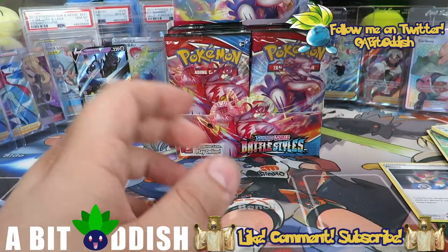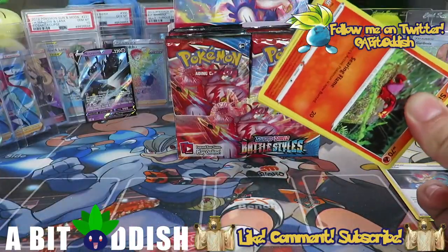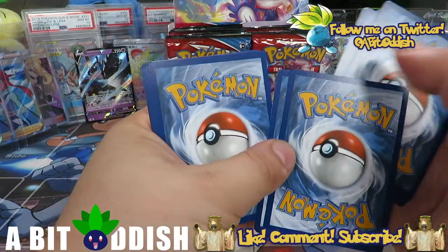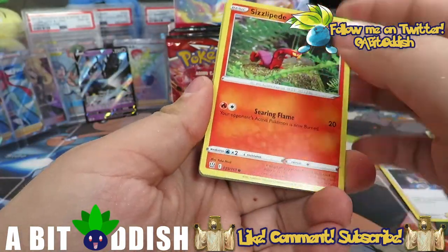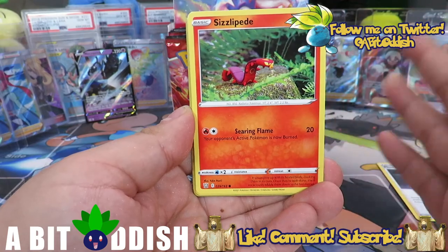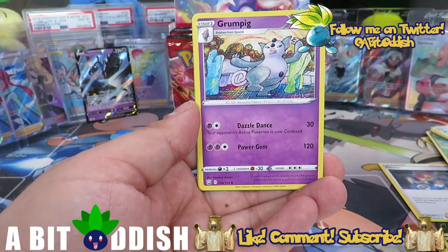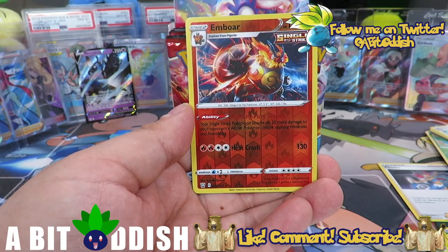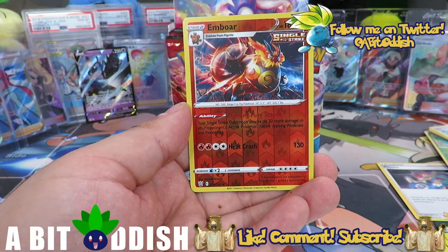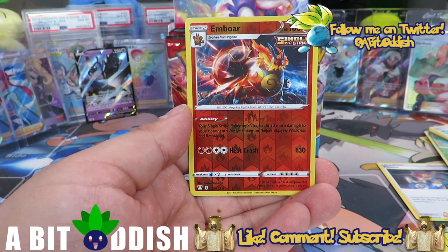It's a cool little mechanic and we know it's going to continue because we've seen some Japanese spoilers for other sets and there are still Single Strike and Rapid Strike cards in them — which I'm a huge fan of. We felt some more glossy gloss — back to back! I'm getting a little shaky. It is full art glossy gloss. We got this really cool Emboar which has a pretty cool ability: your Single Strike Pokémon do 30 more damage to your opponent's active Pokémon.